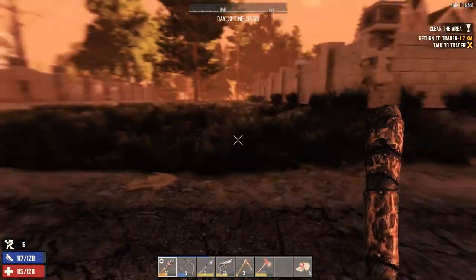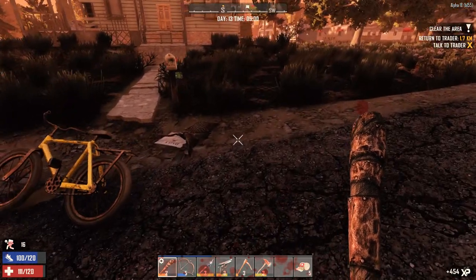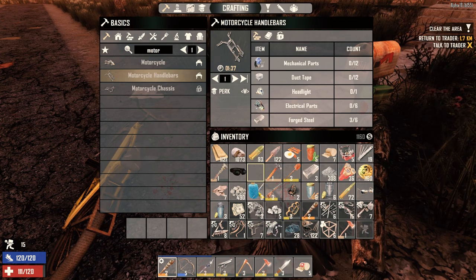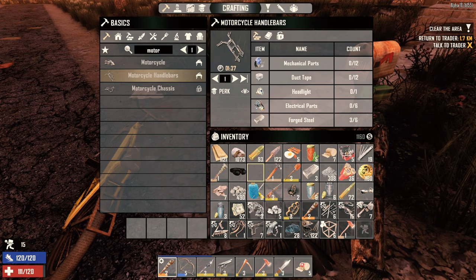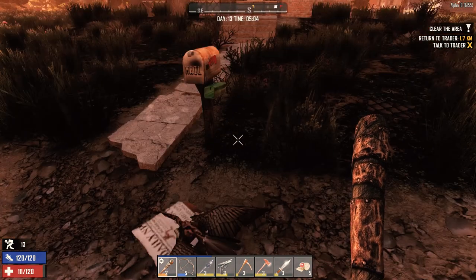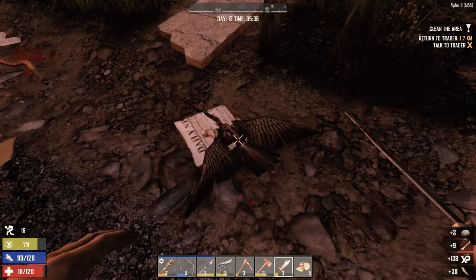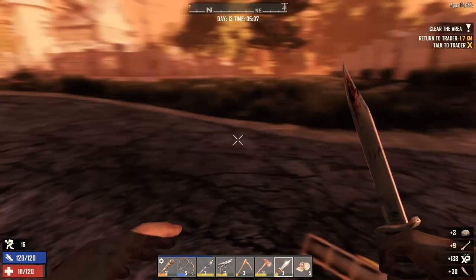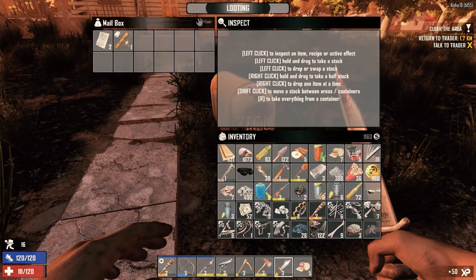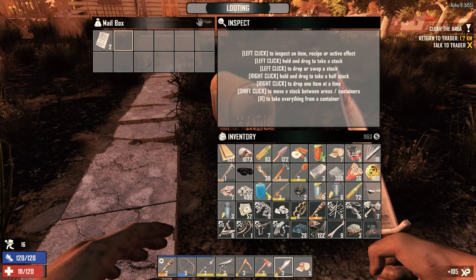I don't know what to expect. I have no idea what the hell happened there! Where did you come from? What the hell? Let's scrap this, scrap this. Grab the feathers. Why am I hitting my bike? I got some weird tearing there for a second — I have no idea what happened. I guess it was the bird. Oh! Dynamite schematic. We don't need the paper.